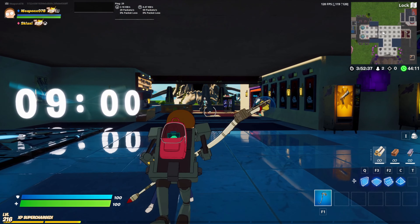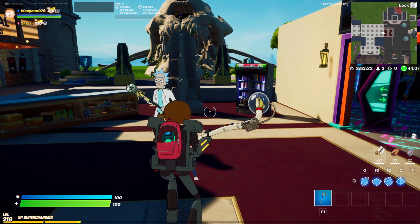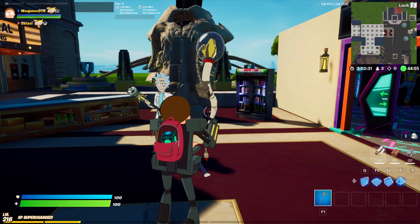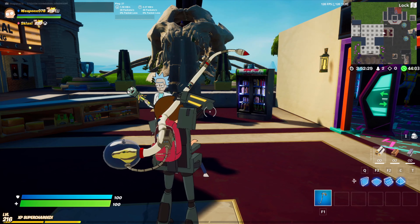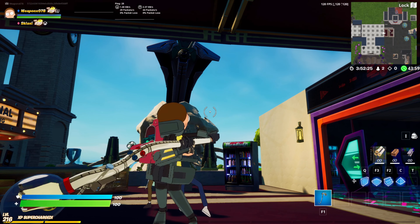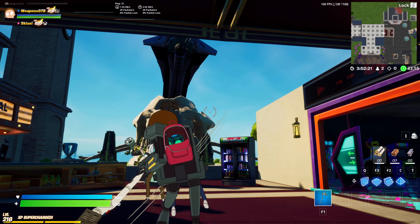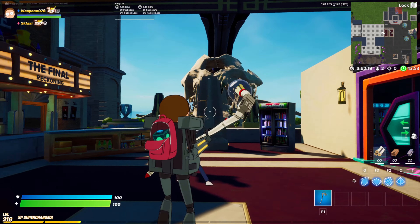Let's come over here to the pickaxe testing area. I love the way it wiggles around when you run with it. Let's do the equip and unequip. I like how it hisses, and let's swing it with no impact. Yeah, it hisses and there's a little bit of a contrail too — that's pretty cool.